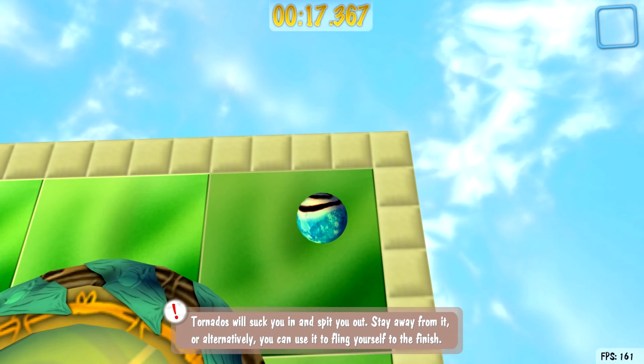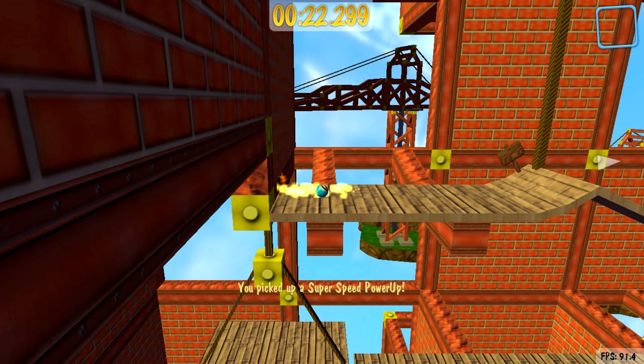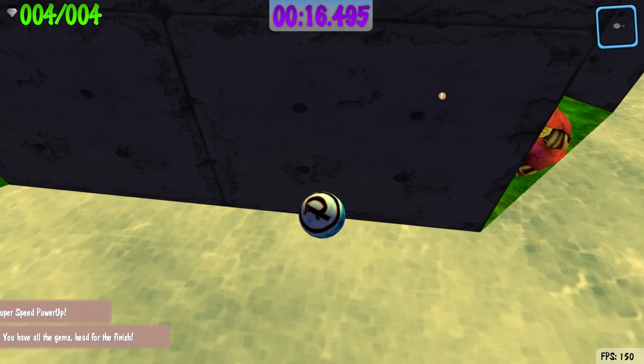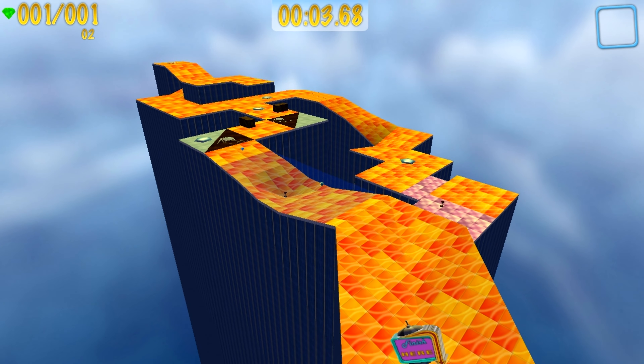Hit a nuke and just barely missed the finish — ever so barely. Fun with super speeds: I'm going right and it shoots me left. This was a real fun bug — you would go left and it would shoot you right instead. That was a really fun bug we had back then. I don't think it happens anymore.